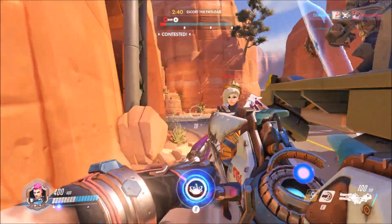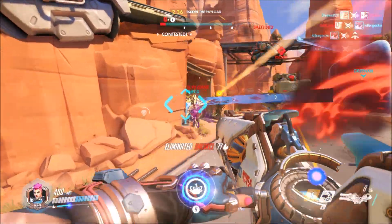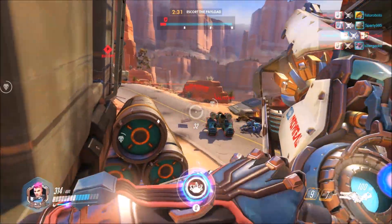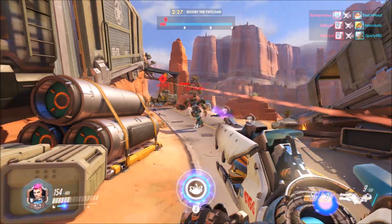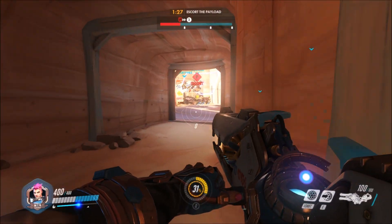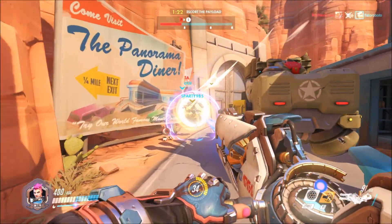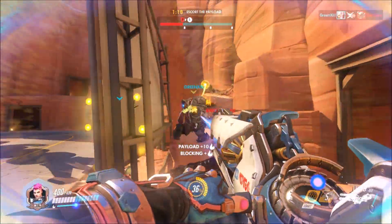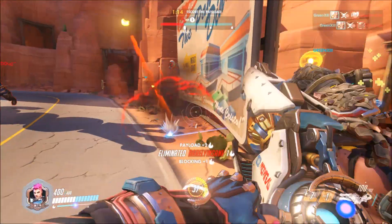There's a Bastion ult, and I'm trying to take out this Mercy but I don't have much of a damage boost. So I pop a shield on the Reinhardt, pop a shield on myself, and got a decent boost. Bastion's out of his ult and I should be able to take him down — he's going to try and jump into turret mode, no luck. Popping out here, going to shield Zenyatta — boom. The Roadhog was smart enough not to hit him after the hook, but at least I saved Zenyatta's life so he could pop off that ult.